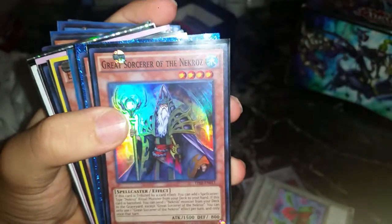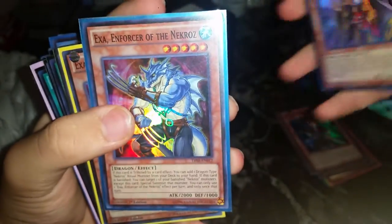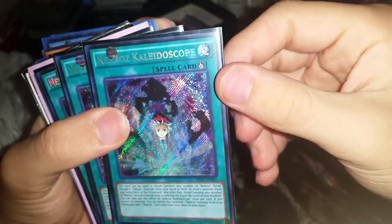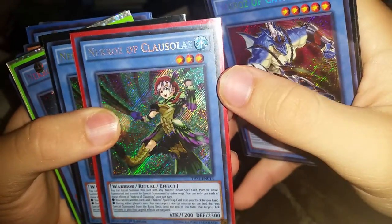We've got tokens, Advanced Ritual Art — of course for a Nekroz deck — Nekroz Cycle, Nekroz Cycle, Nekroz Cycle. It's a whole Nekroz deck right here, guys. I think I got this for basically free. Great Sorcerer of the Nekroz, Nekroz of Exciton — that's a super — Nekroz of Exciton, Nekroz Kaleidoscope, Nekroz Mirror, Nekroz of Armored Xyz, Nekroz of Armored Xyz, Nekroz of Unicorn, Nekroz of Unicorn, Nekroz of Catastor, Nekroz of Clausolas, and then Gungir.